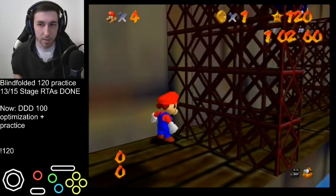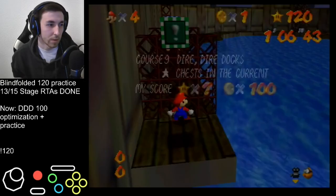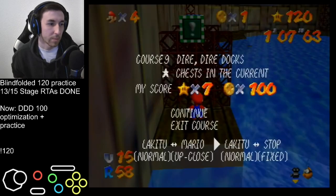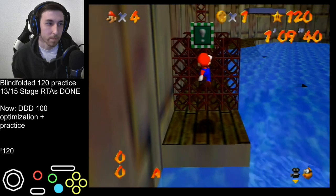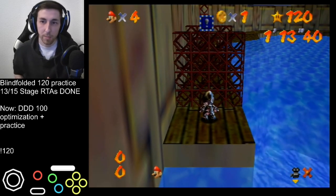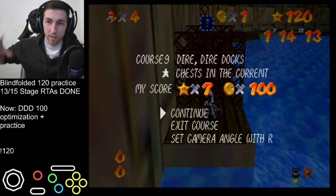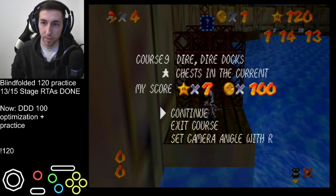The strat is right here - we go into the corner, get the metal cap, lock the cam - the lock cam is very important. We lock the cam, get the metal cap, and basically what we want to do is get the row of five coins next to the hole that leads to the castle grounds.